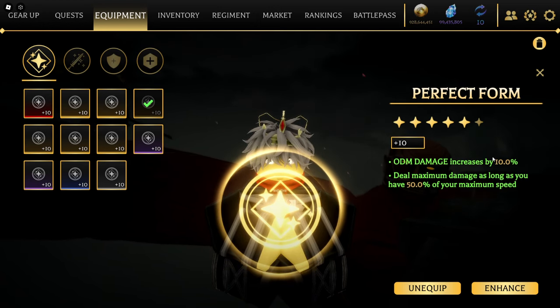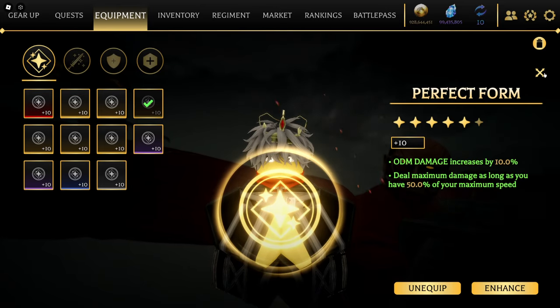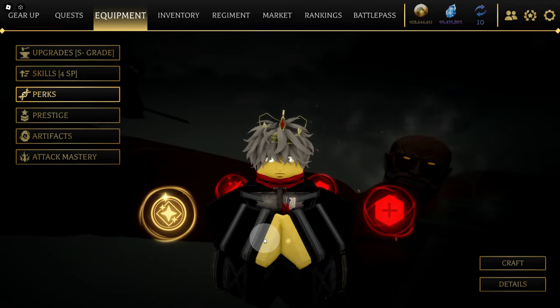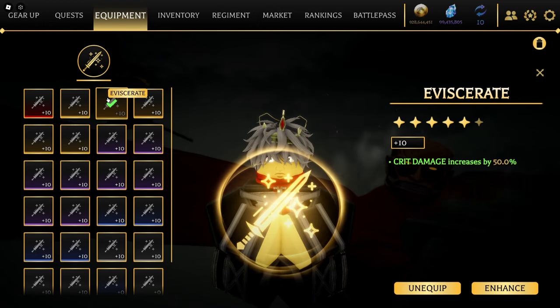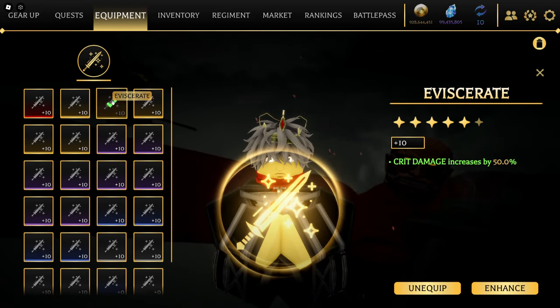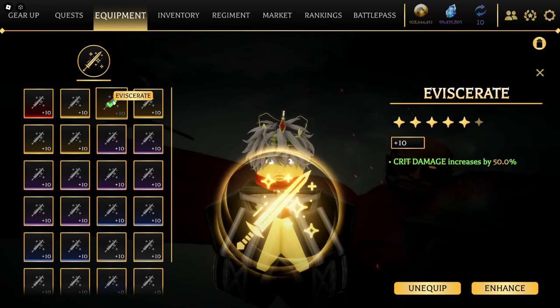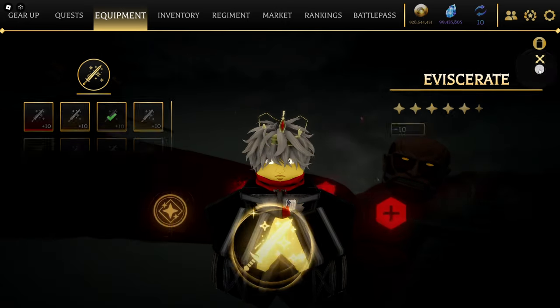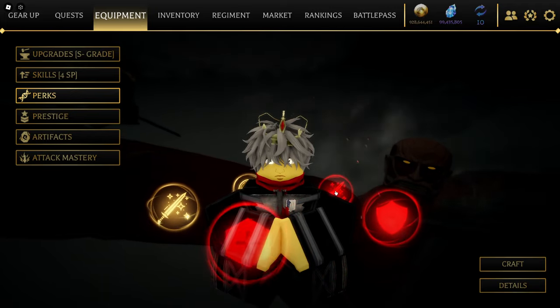Perfect form increases my ODM damage. Then maximum speed — I can do maximum damage at 50% of my maximum speed, so I don't even have to be that fast to do a crazy amount of damage. And then crit — critical damage actually increases your damage too. I didn't even realize it, but wow, it really makes your damage go up.